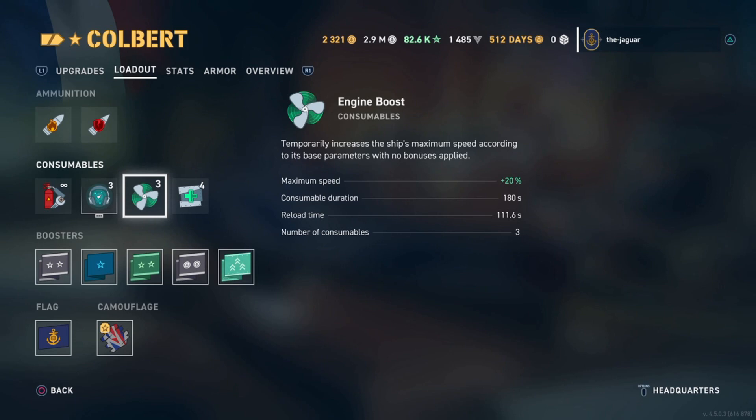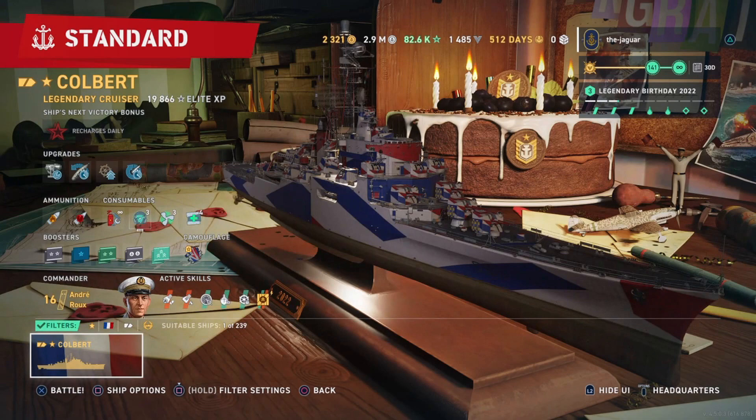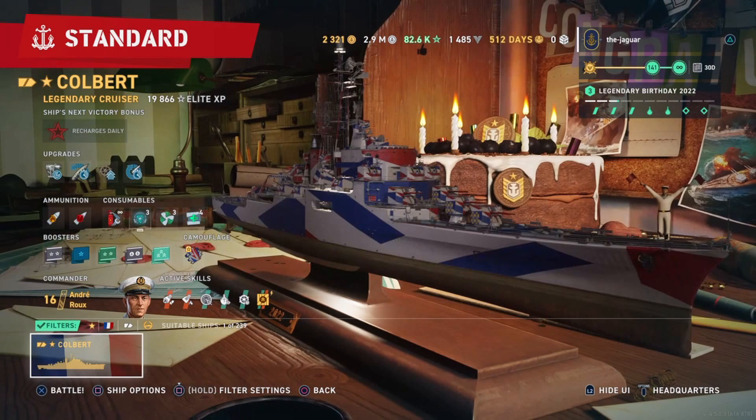The engine boost is an increase of 20%, a little higher than other engine boost consumables. The consumable duration is 180 seconds and cooldown is 111 seconds. With three of them, that almost covers an entire 15-minute match. I find the ship quite a bit of fun — let's check out the Colbert in a standard match.